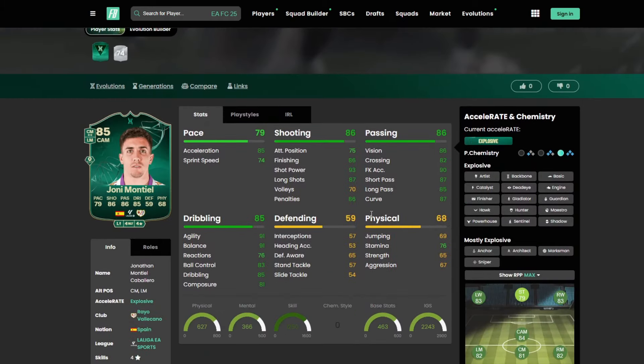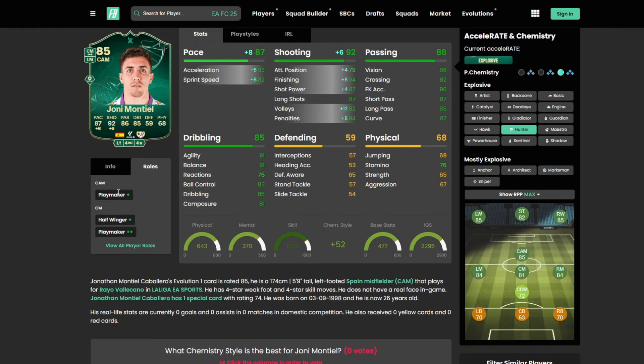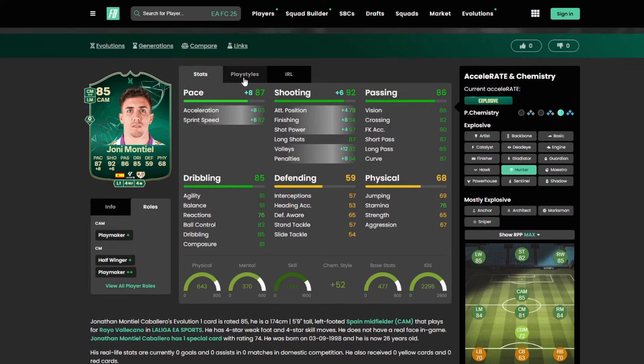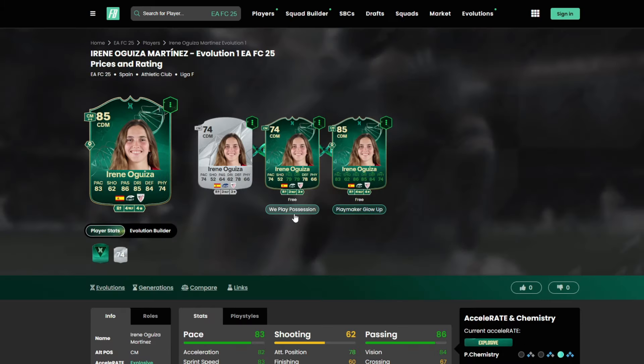Montiel from La Liga looks like a fantastic center attacking midfielder or attacking CM. A Hunter is definitely going to be your best bet. Four star, four star — Playmaker Plus as a CAM, Half Winger Plus, Playmaker Plus Plus as a CM. Play styles: Power Shot, Dead Ball, Golden Decisive Pass, Tiki Taka, Lip Pass, and Technical.